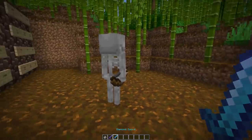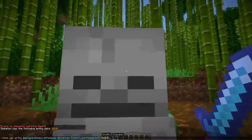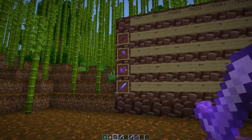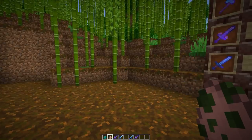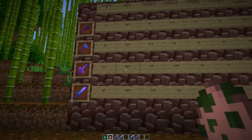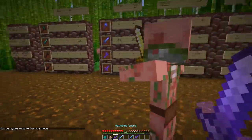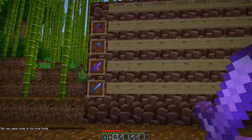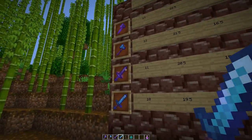We can confirm this in-game: a skeleton has 20 health, hit with the diamond sword it has 0.5 left, confirming the 19.5 damage. Zombies and zombie pigmen are also one-hit kills with the smite 5 netherite sword, despite having a little armor — 20 health and 2 armor points — since the damage dealt is actually 20.17, still more than 20. In survival mode, you can one-hit kill pigmen without alerting the others around them.